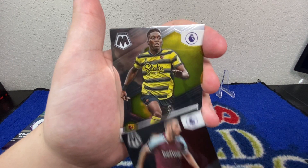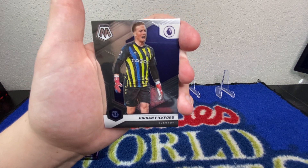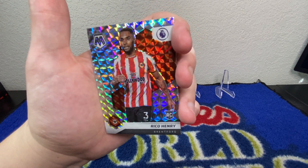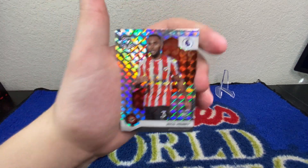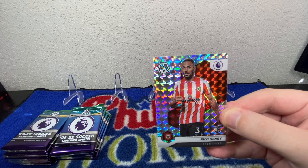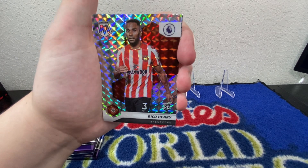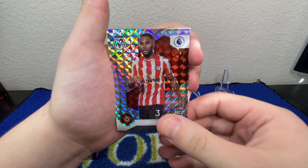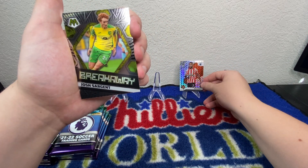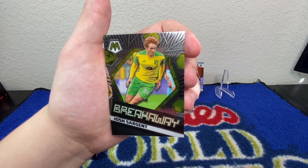Nikola Vlasic, Ismaila Sarr, Jordan Pickford. There's one of the parallels — I think it's a mosaic parallel — it's a Rico Henry rookie. That's a cool looking card; let me know if he's good. We've also got a Josh Sargent Breakaway insert as well.